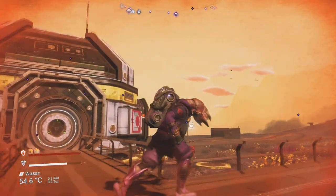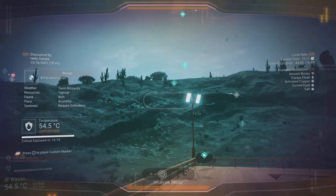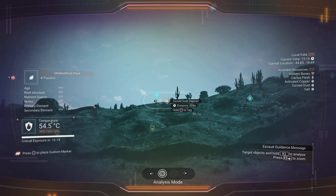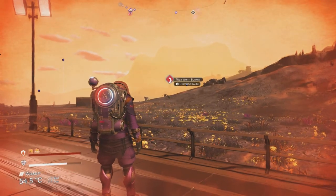We don't have planets like this inside of the normal game — not ones that have this sort of amount of worm spawns, which is pretty awesome. There's also these cursed dust deposits, and we've got these titan worm burrows — little nests for the little guys.